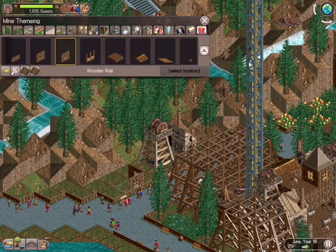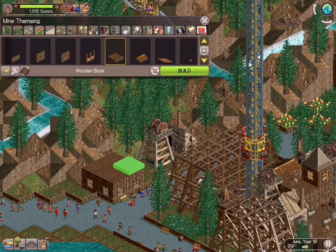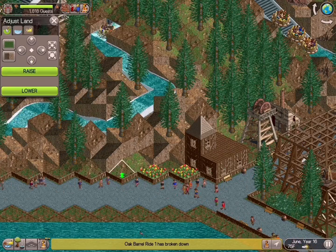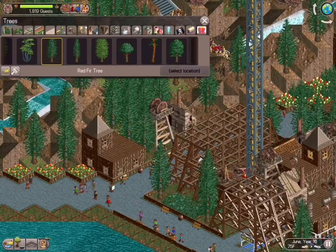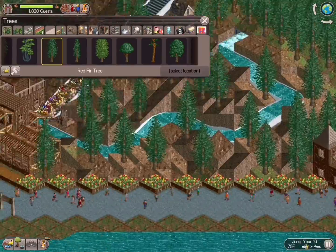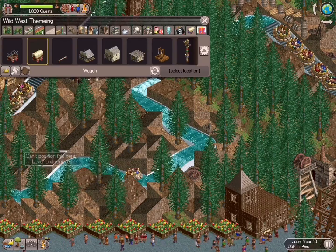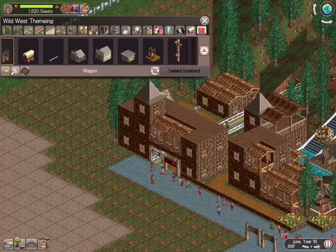We're just finishing up some buildings across from our shot towers to give a little more depth to the scenery. I think I'm going to come back and throw some souvenir stalls inside that building and the building outside of the river rapids. I love the random wagons too — super fun.